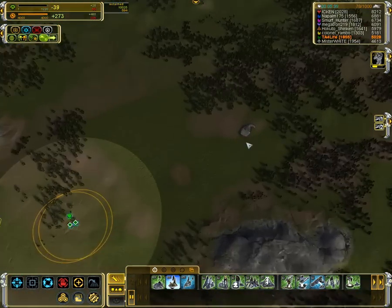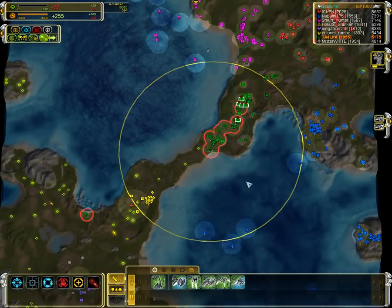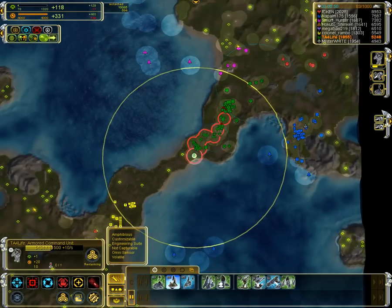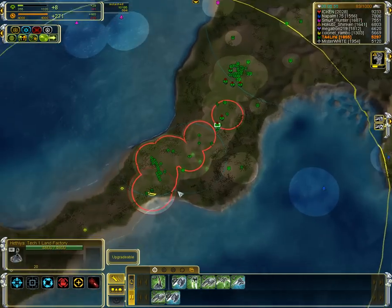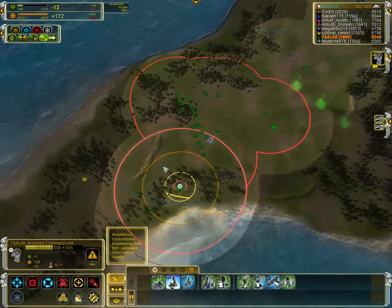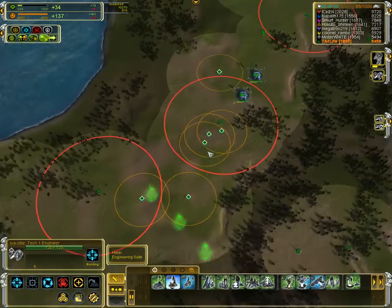And that rock is still there — I don't understand. I've got to get an air factory; never want to neglect air no matter what. When you stall like that, pause all the factories — never want to stay stalled. So let's see if I can actually afford it. Maybe after another Tech 2 mass extractor I can afford an upgrade, but I really can't afford any more factories.